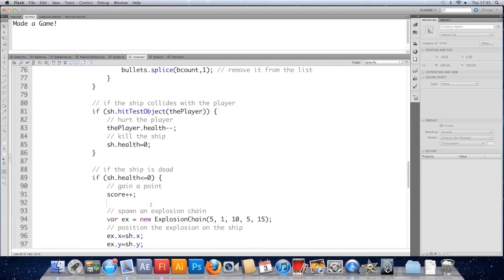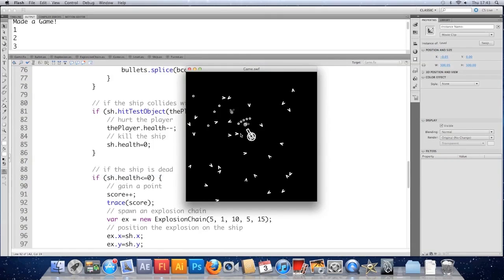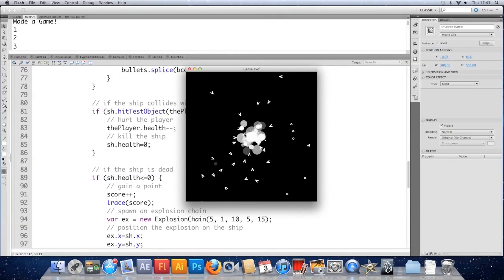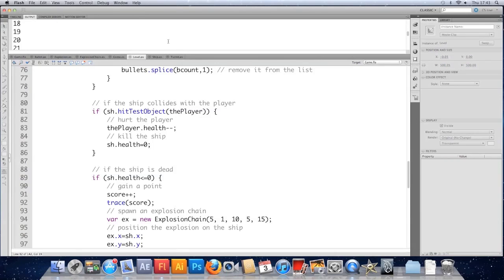Let's just check it's working — if we trace score we'll get spammed by this. Test it, fire — and you can see we still get points when ships hit us. I don't really mind that so much. How many points did I score there? 38 points before I died.